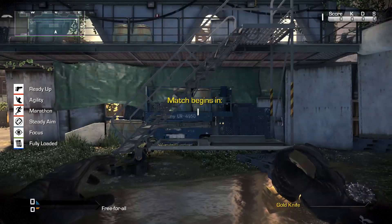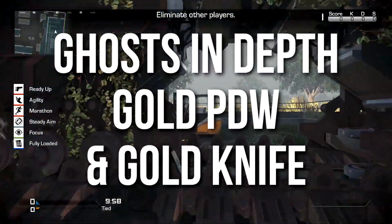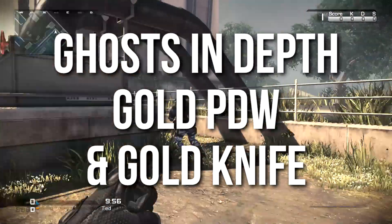Hey guys, Drifter here. Welcome to Ghost in Depth. In today's episode, we're going to be talking about the Gold PDW and the Gold Knife.